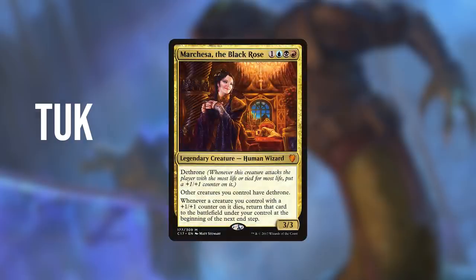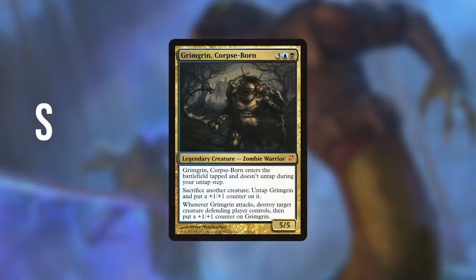Our next opponent is Tuk Tuk Jones, who I will call Tuk, playing Marchesa the Black Rose. Marchesa leads a combat focused sacrifice deck, attacking with creatures to put plus one plus one counters on them, then sacrificing them for value and returning them to the battlefield. Our final opponent is SD Nation, who I will call S, playing Grim Grin Corpseborn. Grim Grin is usually the leader of a sacrifice focused zombie deck, providing an efficient sac outlet in the command zone. Zombie decks are usually slow but late game can overwhelm with a horde of tokens or infinite combos, so the plan is to outrace them.